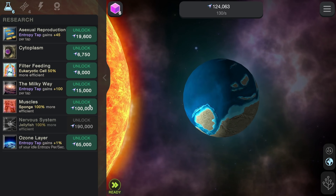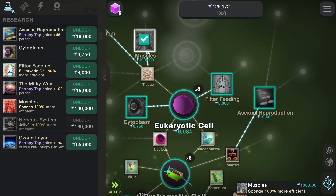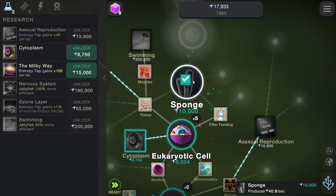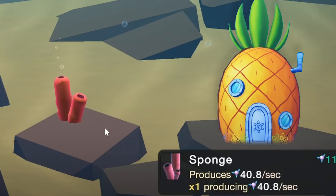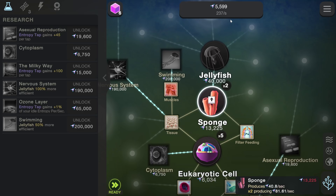We can buy muscles right away, which doesn't even help us yet, but we might as well get it — because the sponges it affects should be available right after we buy filter feeding. There it is, buy the sponge. Now we have our first little bit of sea life right there. Give him a pineapple to live under the sea. And those get 40 every second, which is looking really good for our rate.